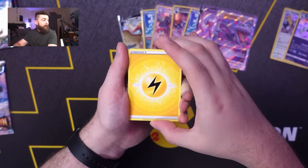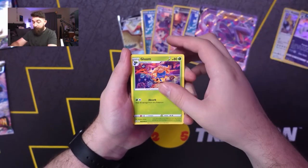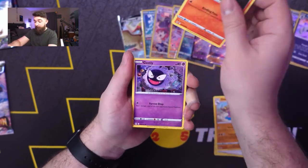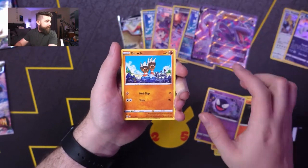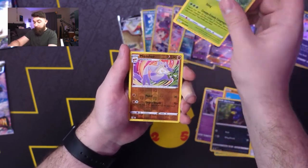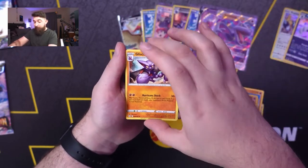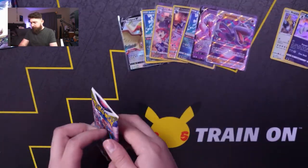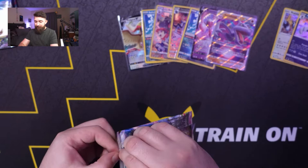Next Weavile pack — Lightning, Gloom, Gift Energy, Gastrodon, Litwick, Gastly, Binacle, Murkrow, Wurmple, Wingull, and Gliscor. So far nothing really great from the Weavile.